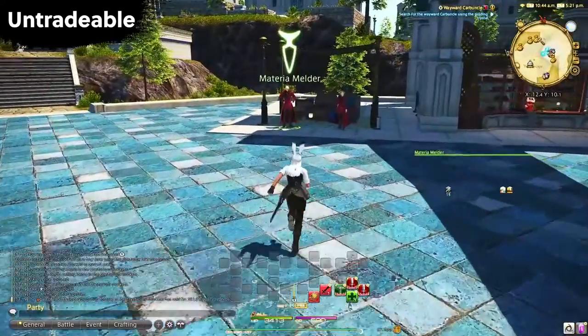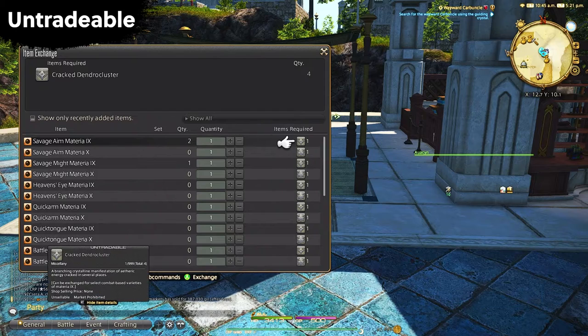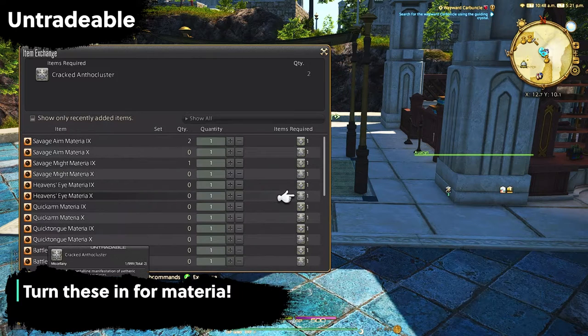Most extreme trial materials that drop from primals are crafting materials, so check if they sell for anything. We also have cracked clusters, cracked stellar clusters — anything 'cracked' which you can get from leveling roulette. These clearly state in the tooltips that they are for materia, so you definitely want to keep these as you'll be able to trade them in for materia later on.